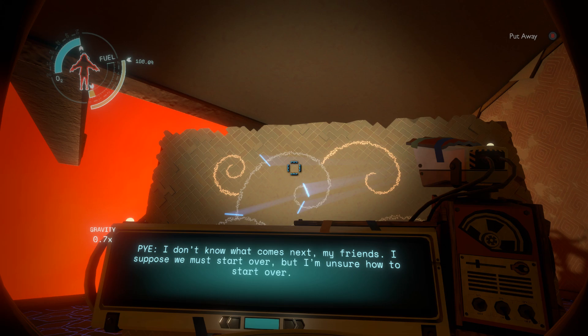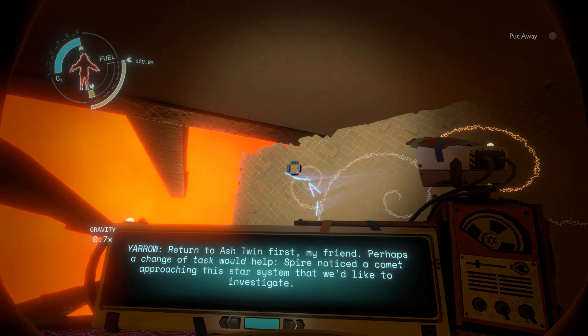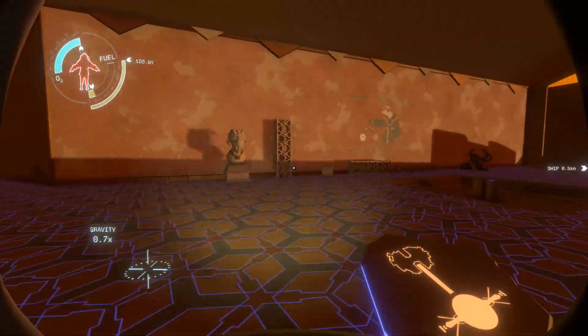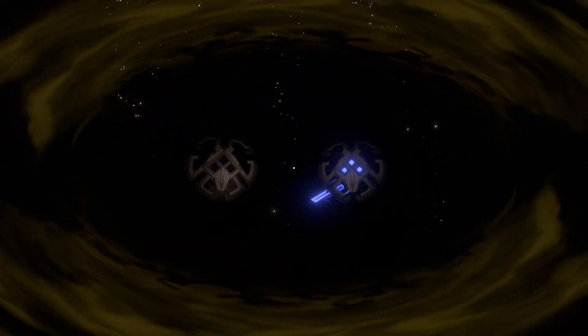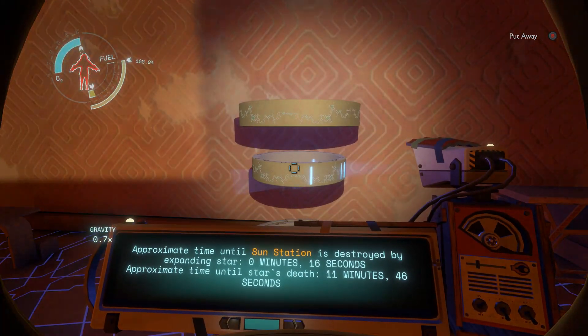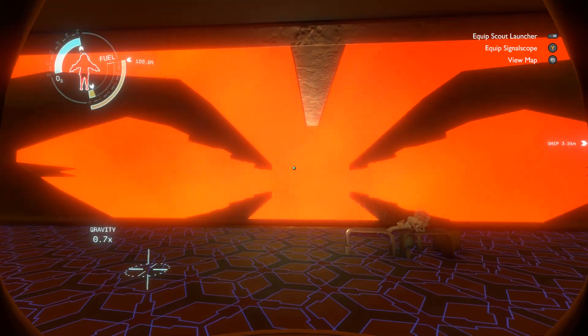I don't know what comes next, my friends. I suppose we must start over, but I'm unsure how to start over. Return to Ash Twin first, my friend — perhaps a change of task would help. Spire noticed a comet approaching the star system that we'd like to investigate. I think they were trying to explode the Sun to harness the energy from the supernova somehow. So this is within the Ash Twin project, inside Ash Twin's core probably. I think I have no time to escape, so I will just accept the fate. 0 minutes 16 seconds until the Sun destroys this place. RIP.